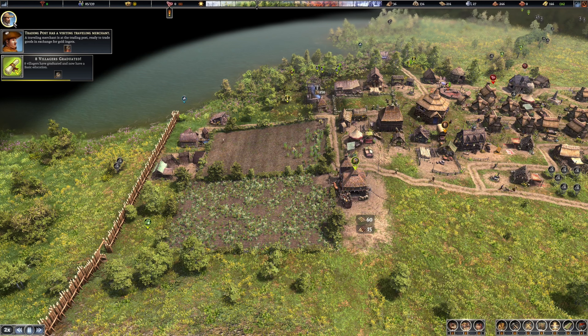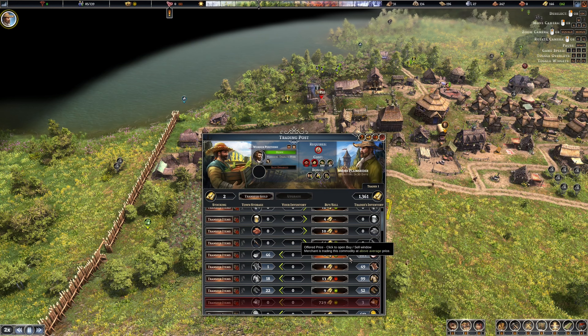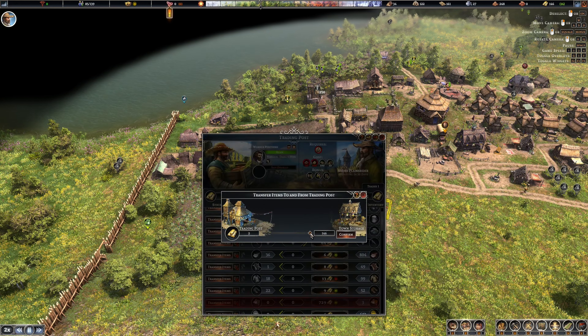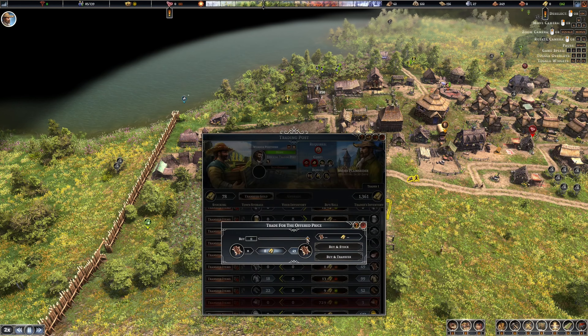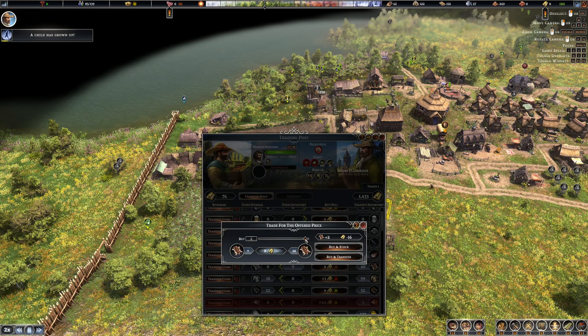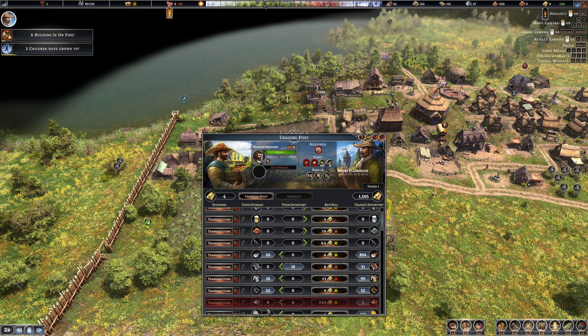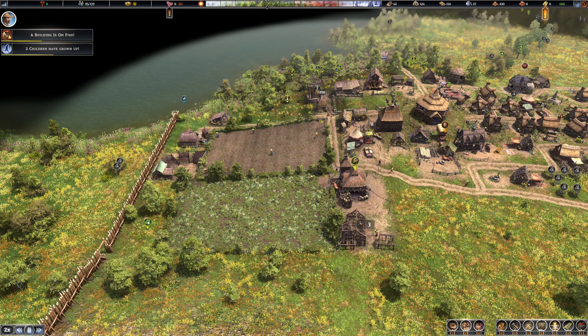We have another trader here — what do you got? We have smoked meat. Oh, we have pelts! Transfer gold — I need pelts. Transfer all of it please. I'm gonna buy all this guy's pelts at eight bars each. Buy there we go. And now I have another 76 — buy. There you go, 18 pelts — transfer. That was money well spent I think.